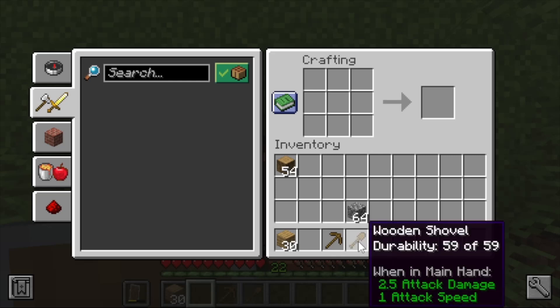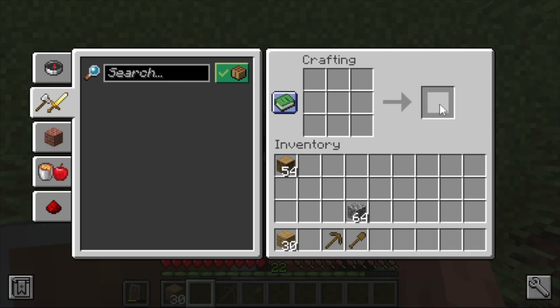Go to the crafting output group — it shows one wooden shovel. Left-click to pick it up and move it down to your inventory. We've now used up the sticks, so the crafting recipes area won't show us new craftable items right now.